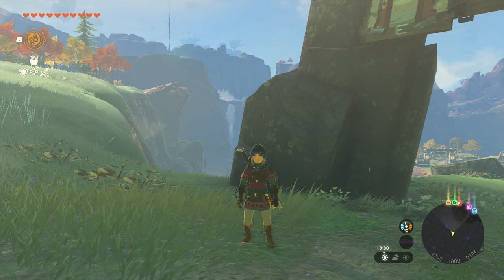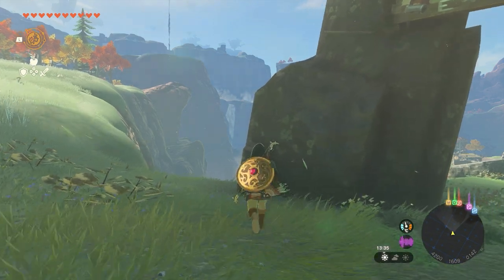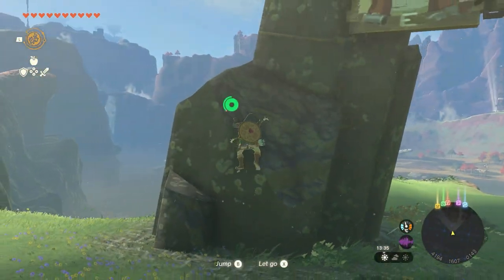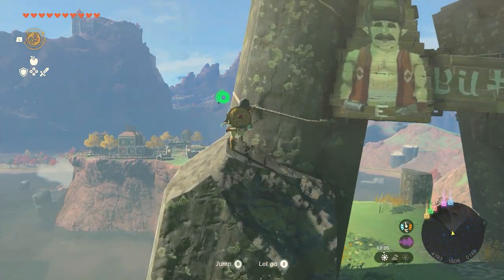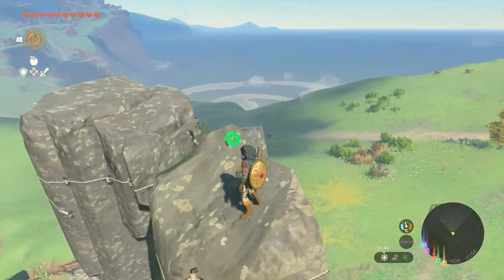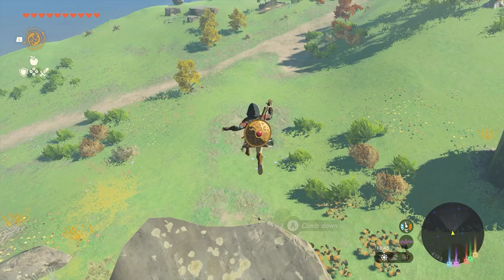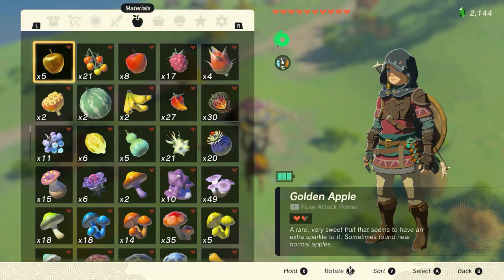What we need to perform the duplication of items is a paraglider and of course the items you need to duplicate. Go to a high point, for example this piece of rock. Jump off, use the paraglider, and press start. You can duplicate items only when you're paragliding through the sky, so make sure you paraglide when trying to duplicate these items.